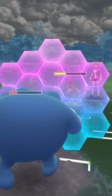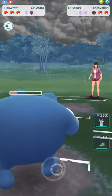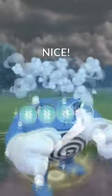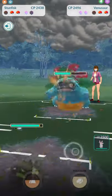We're gonna eat another Drill Run with a shield, then go for a Skull Bash here — down goes Scavalier. In comes Venusaur. We're gonna follow up with an Ice Punch on Venusaur and then let Poliwrath go down. In comes Stunfisk.